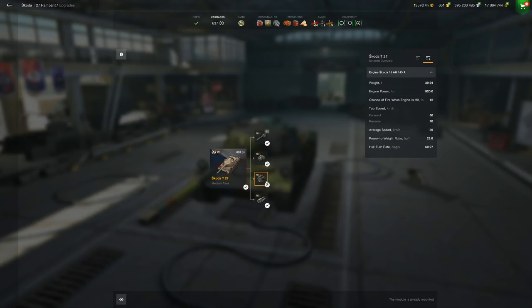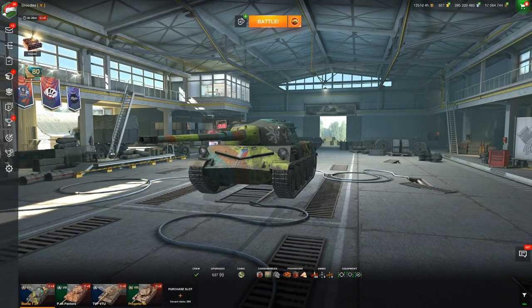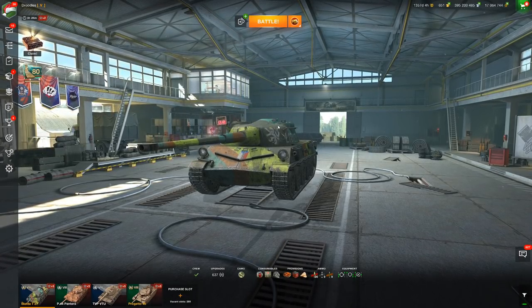8 degrees of gun depression is pretty solid, and on the mobility, 50 kilometers per hour with a fantastic power-to-weight of 23.0. Overall, the tank is very mobile, with good gun depression making it flexible on basically any terrain. That clipping potential seems incredibly deadly.